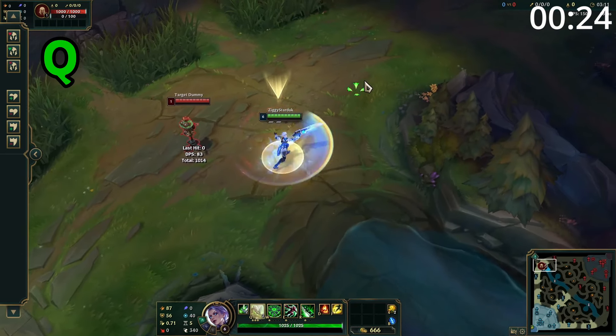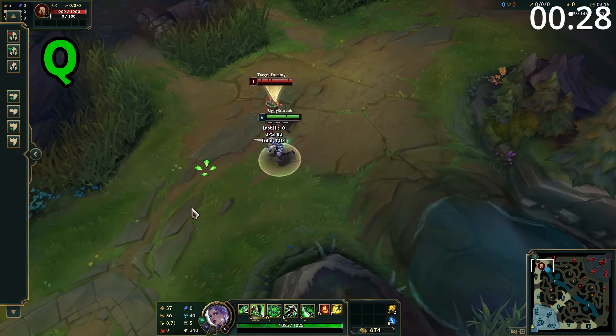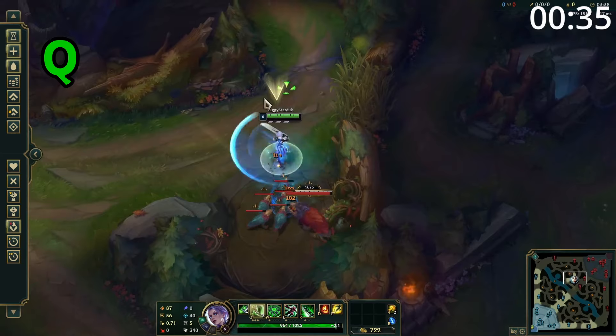Riven's Q has three activations. The first and second activation causes her to step forward and deal damage in a cone in front of her. However, the third use causes her to jump in the air before slamming down and knocking up enemies, dealing damage. This third use of Q can also be used to jump over some of the smaller walls on the map.